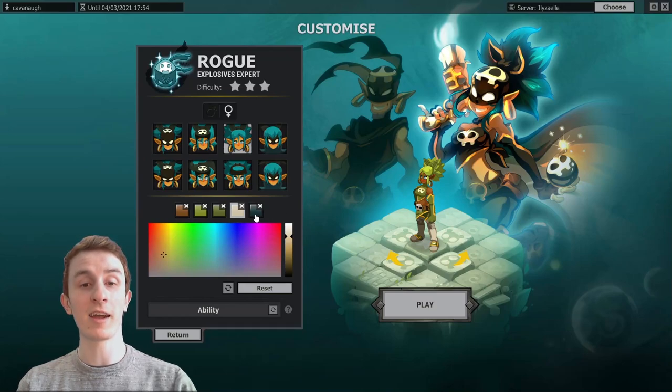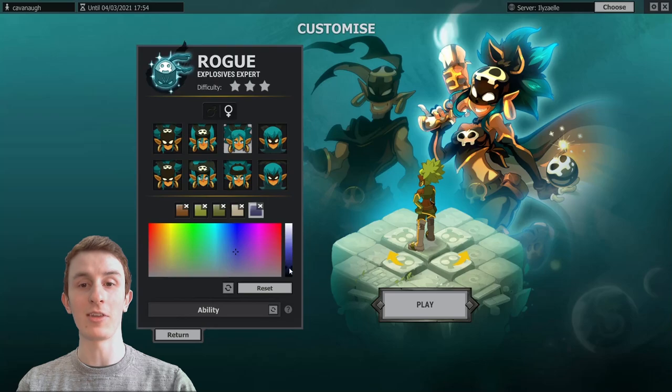A fun fact is the final color box for Rogue actually does nothing. It still affects your chameleon equipment and pets, but it doesn't do anything for the way that your character looks. Nothing actually changes.